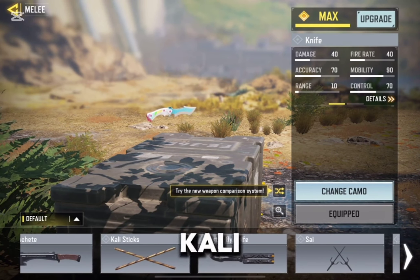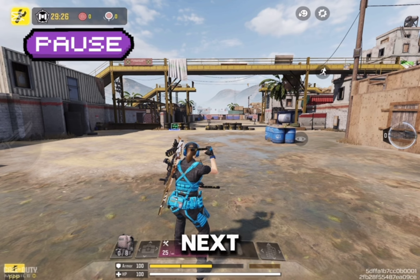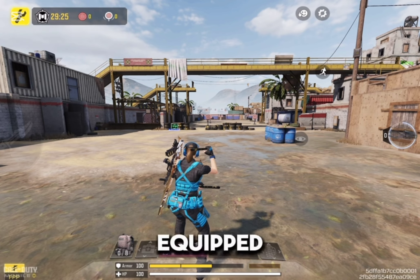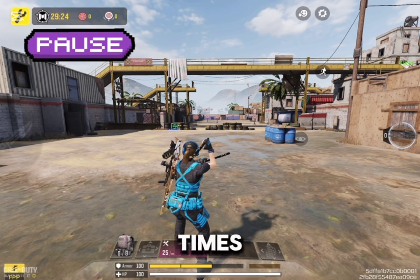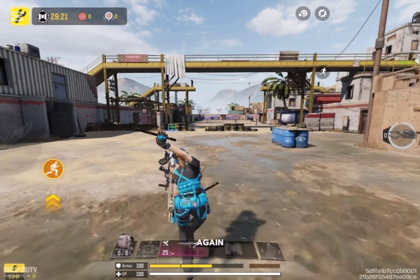First, make sure to equip Kali sticks. Any camo will do. Next, enter a match. With your Kali sticks equipped, strike quickly two times. Next, immediately equip your weapon, and then quickly equip your Kali sticks again.